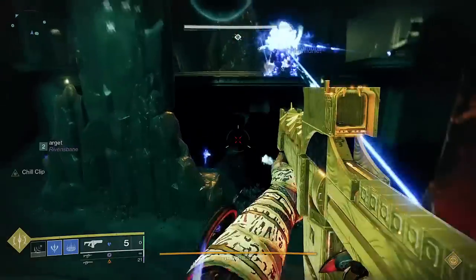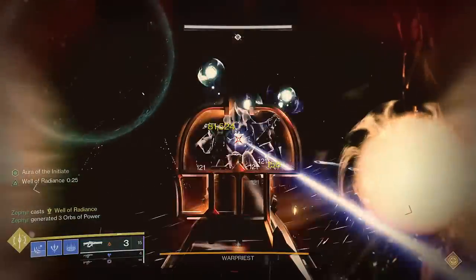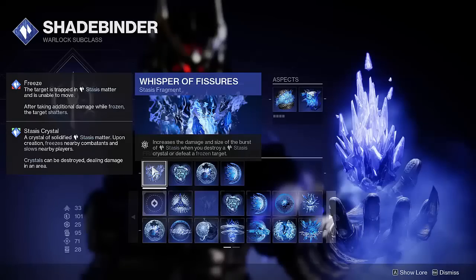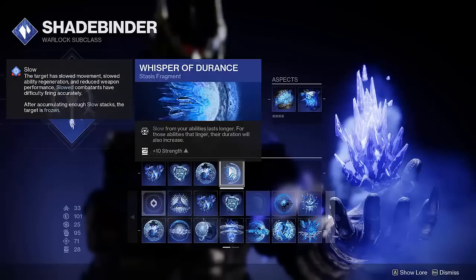For fragments, I use Whisper of Fissures, Chains, Refraction, and Endurance. Fissures and Endurance are required, and the other two are interchangeable, at least for stage 1. Fissures increases the size and damage of all stasis shatter explosions. Chains grants a 50% damage resist buff when you're near a crystal or a frozen enemy. Refraction gives a moderate amount of rift energy on killing stasis-debuffed enemies. Endurance increases the duration of all lingering stasis effects, which includes slow and the turrets.